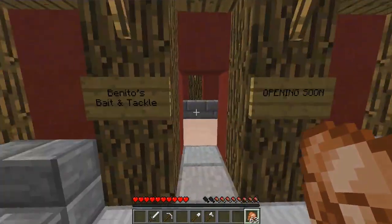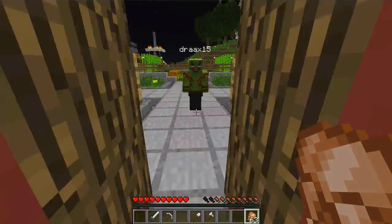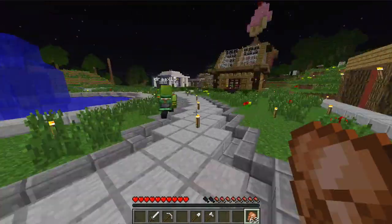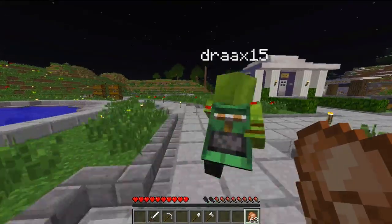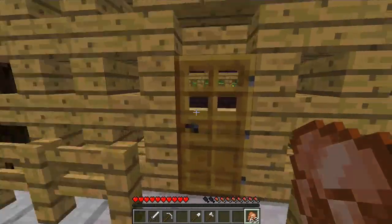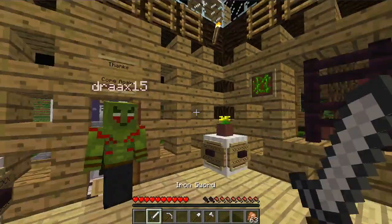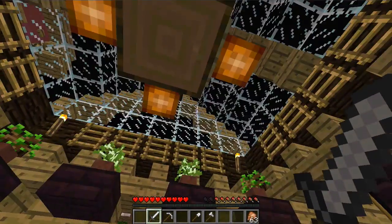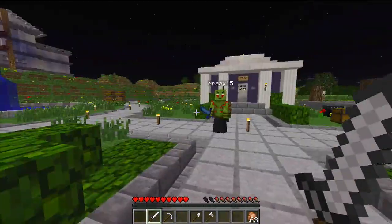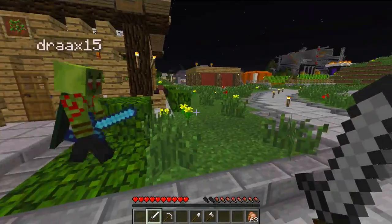Benito's Bait and Tackle — is it all about fishing? There's nothing in there; it says opening soon. Beautiful fountain. And then this is Zuljan's greenery. He does love his greenery. I hear a spider — no protection from the crazy critters, apparently. I see it, it's like up there. Nicely done. Not anymore.